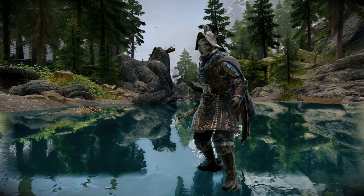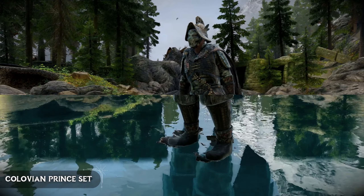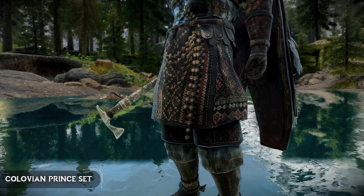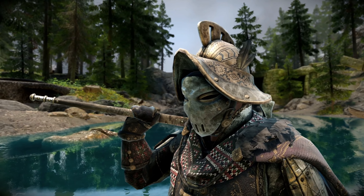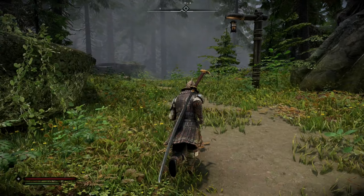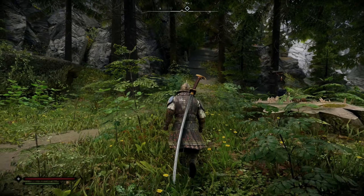Let's get straight into it with an absolute banger of an armor mod called the Colavian Prince. This mod adds an incredibly detailed light armor set to Skyrim with an imperial theme. It features a full face helmet and a beautiful flowing coat that also requires HDT physics. If you don't want to use the physics mod, you can possibly forego the coat and it would still look good.